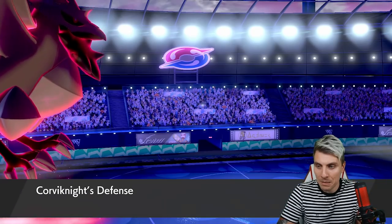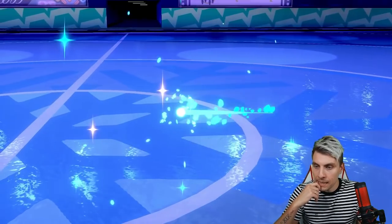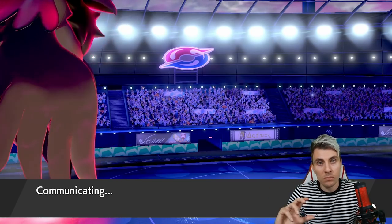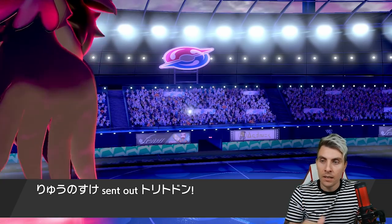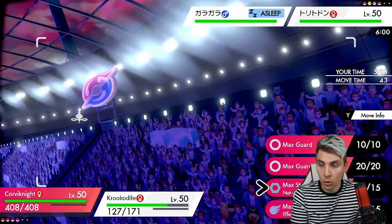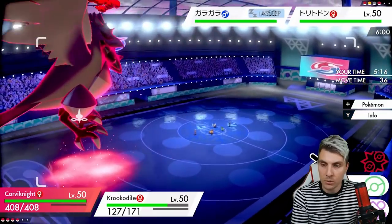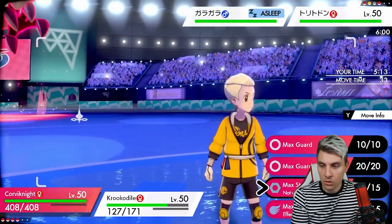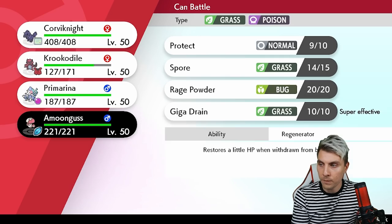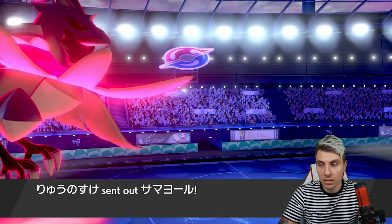A critical hit there — would have to do the calc on whether that mattered. Things are getting a little bit easier now. I didn't want to switch Primarina into those awkward situations where it could have been our Max Pokémon. Now I feel freer knowing Corviknight is going to be our Max Pokémon. Primarina is a perfect switch and means we can cycle Intimidate more.